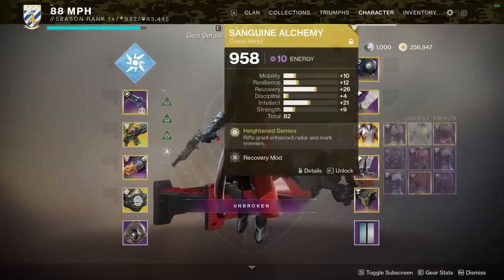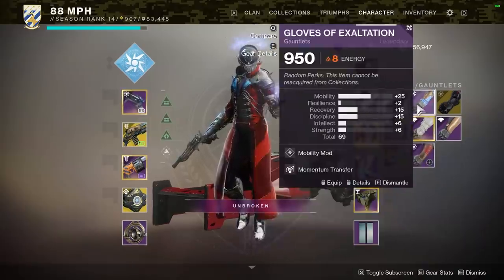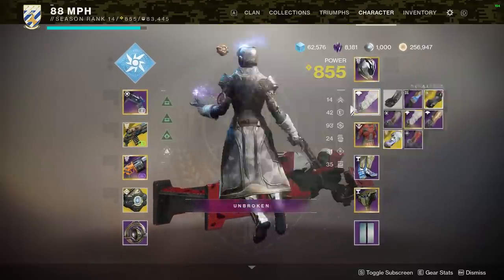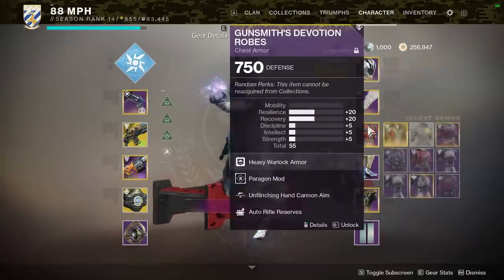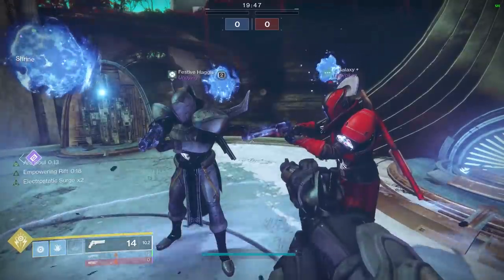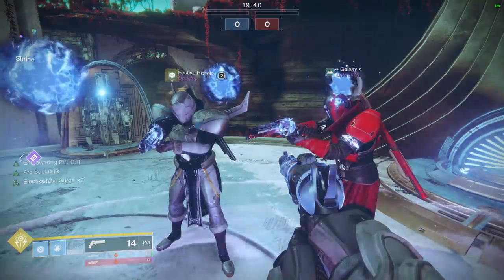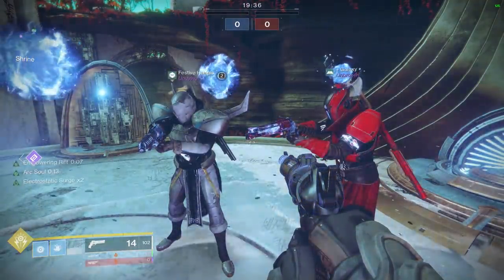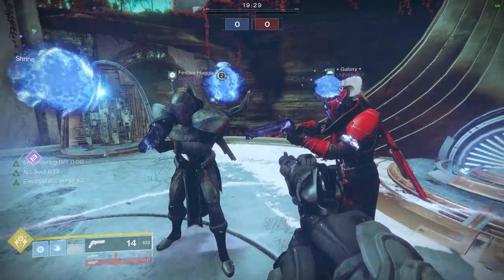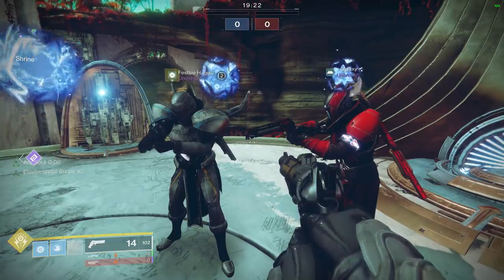Long story short, regardless of if you play warlock, hunter, or titan, recovery is a very important stat that a lot of top PvP players would go for anyway. Now that it's tied to the rift cooldown, going from 2 minutes to 42.5 seconds, it's almost a non-decision for any competent warlock player. Warlocks get a faster cooldown at zero cost, while hunters and titans have to give up resilience or mobility to spec into recovery and still have fast cooldowns.